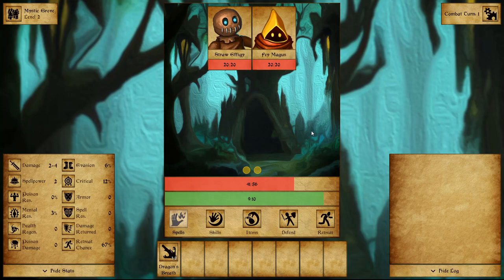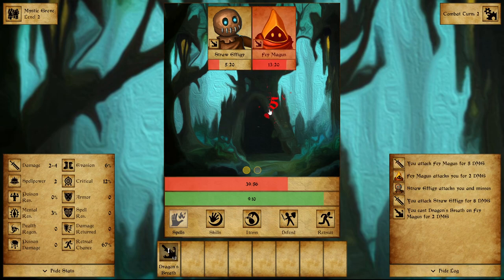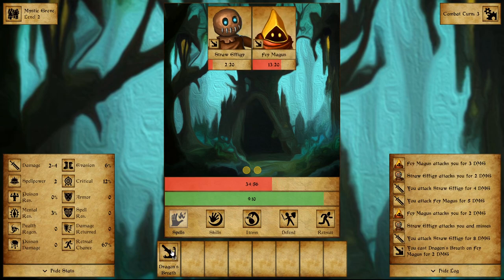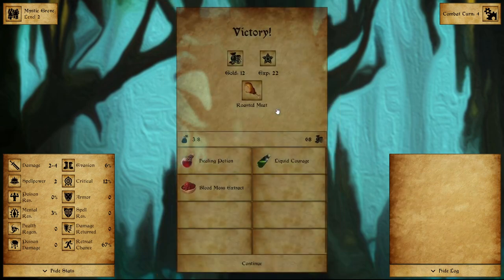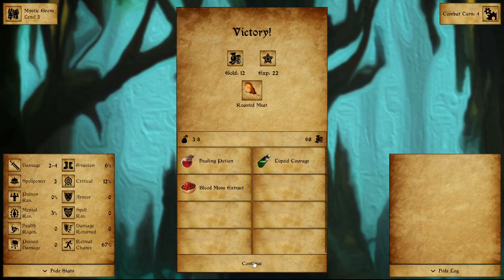Another combat — Straw Effigy and a Fae Magus. We have a quest to kill Fae's too. The Straw Effigy missed me, Fae Magus attacks for 2 damage. 2 damage and 3 damage. The Magus hasn't cast on me and we'll keep it that way. 12 gold, 22 XP, and a roasted meat — tier 2 consumable, restores 40 HP and plus 20 supplies.